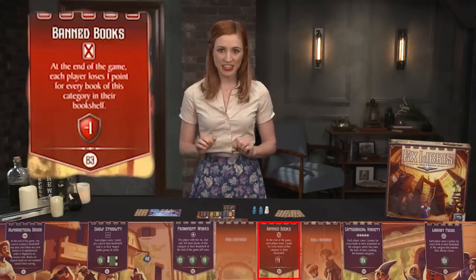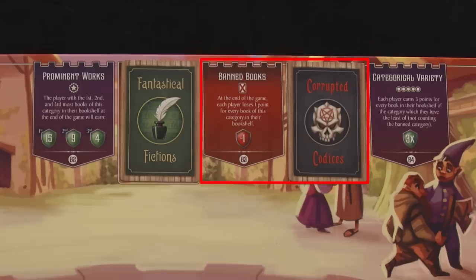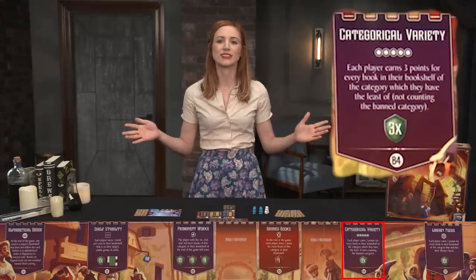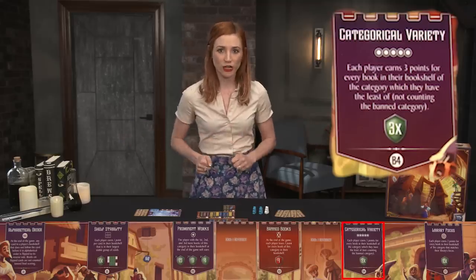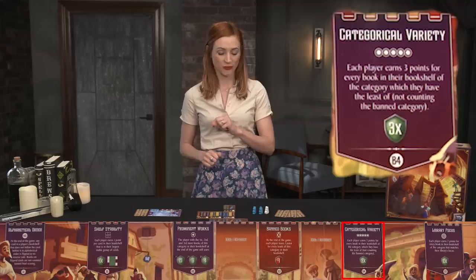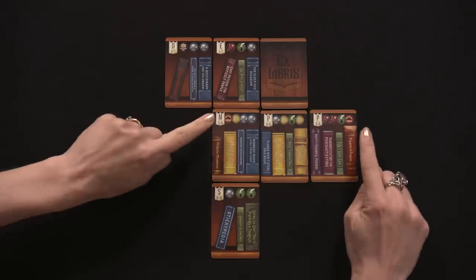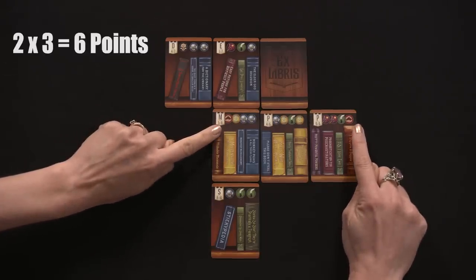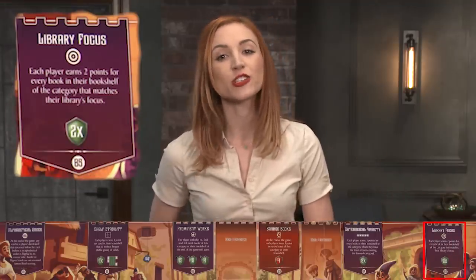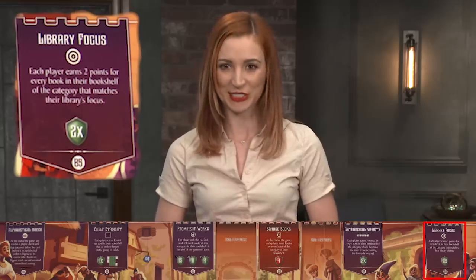Banned Books: each book in this category scores minus one point, so be real careful how many you load up on your shelf. Categorical Variety: variety's the spice of life. Players earn three points for every book in their collection of the least populated category. So for example, if you've only got two monster manuals, times that by three, that's six points. Library Focus: players score two points per book in their secret category, which they can now reveal. Total up the points, and the highest scorer wins. And that's Ex Libris.